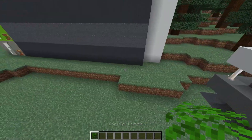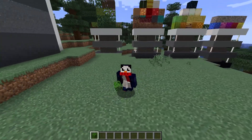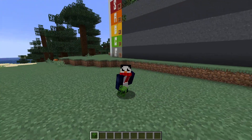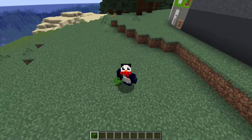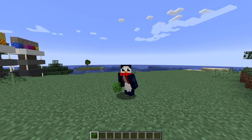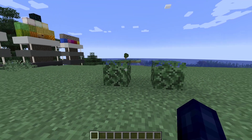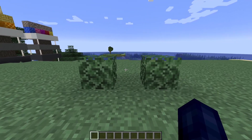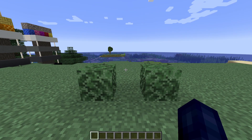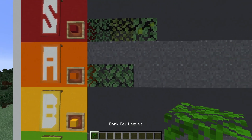Dark oak leaves — funny thing about these guys, I cannot tell the difference between dark oak leaves and oak leaves. Like, seriously, let me know down in the comments which one of these is the oak and which one is the dark oak, because I literally cannot tell the difference. But if oak leaves are going in A tier, then I guess dark oak leaves have to go in A tier as well.